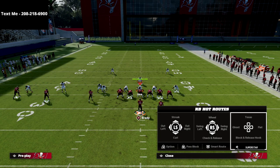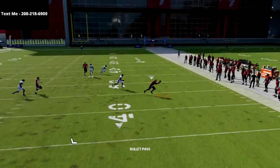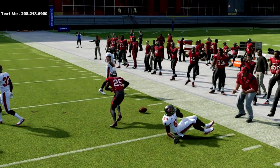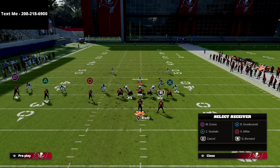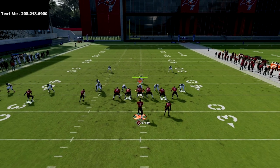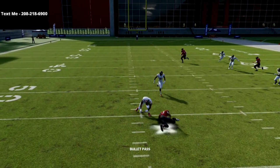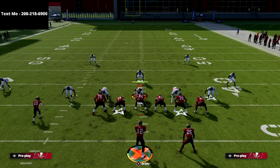Against man-to-man coverage, look at the separation that option route gets — even against a top cover linebacker, Giovanni Bernard is getting wide open separation every single time. The in route is another favorite of mine against man coverage. If you're struggling to beat man, throw the in route — it's a really, really good route against man-to-man coverage this year.